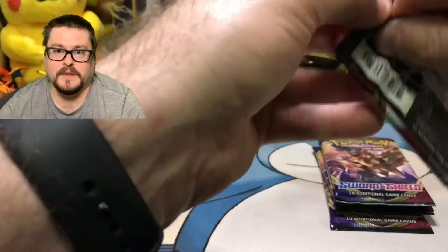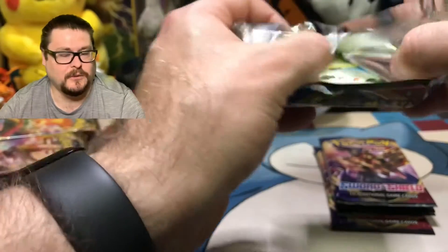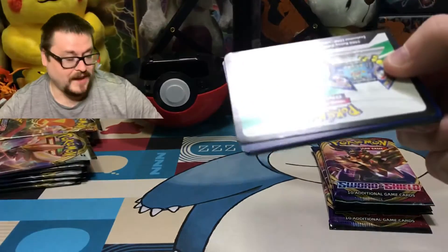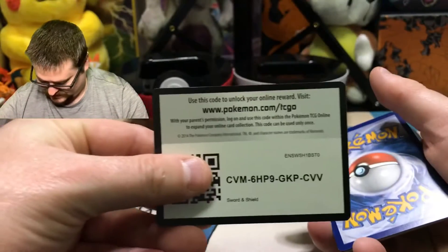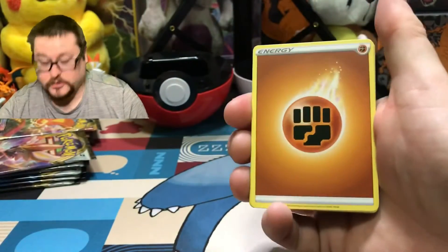We are, of course, looking for the Zacian and the Zamazenta — I always mispronounce that one. But also for me personally, the Snorlaxes are what I'm looking for as well. Here is your code card. Wish me luck, guys.